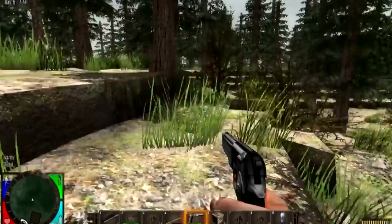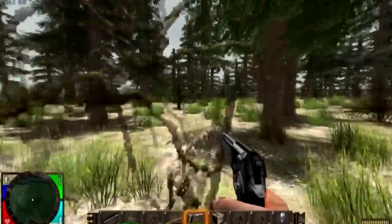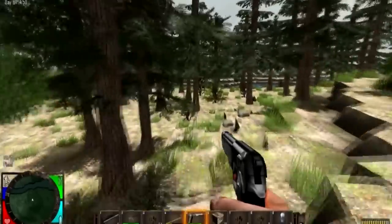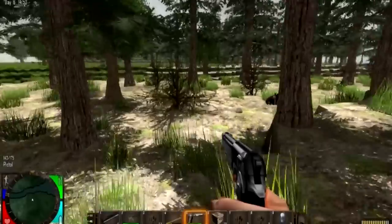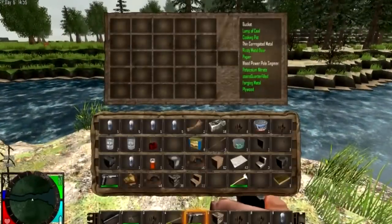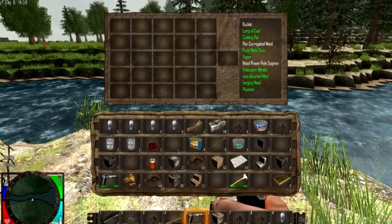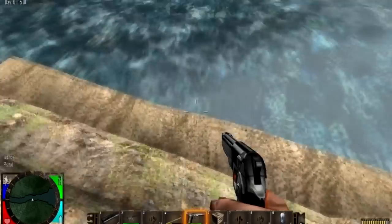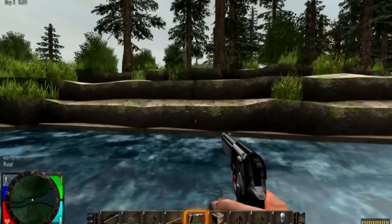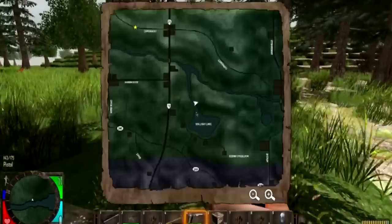We've got quite a long journey ahead of us, but it'll be worth it because hopefully getting to the big area will get us a lot of supplies — food, drink — and we can bring it back to our mining base. Oh, there's a river here. I wonder if you can fill up your glass bottles in the river. Maybe you can — I don't have any on me at the moment. You should just be able to drink from this water. It would make sense — like, your hydration just goes up when you stand next to a river.